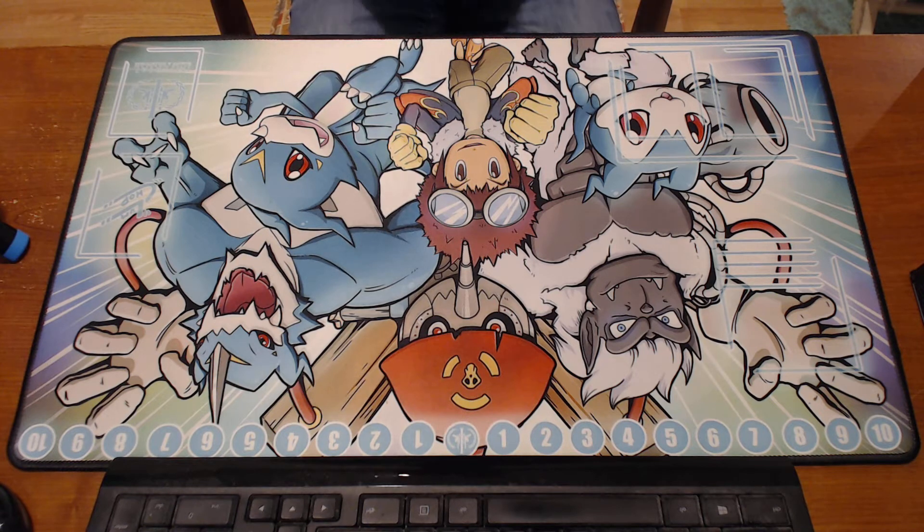It's a deck that needs no introduction: Blue Imperial Jumon. I'm going to go through the list here. It is very similar to the list that won last Saturday — Dan Vang's Blue Imperial — with one exception, and I'm going to go through that here.